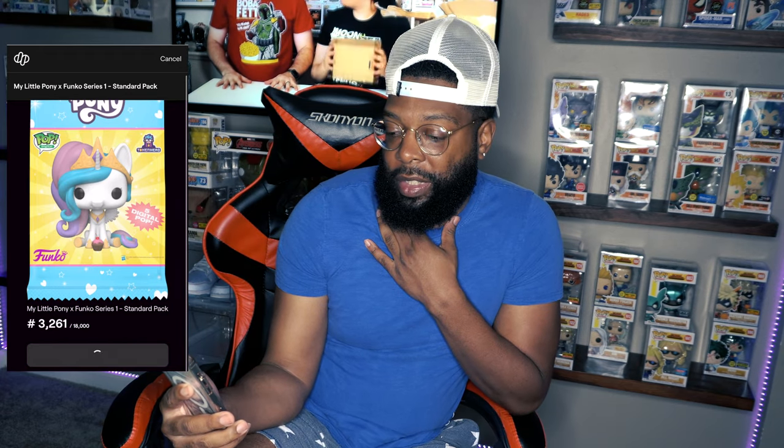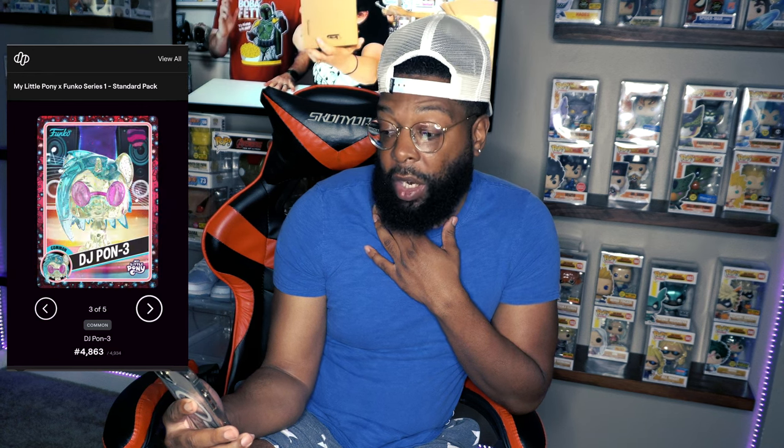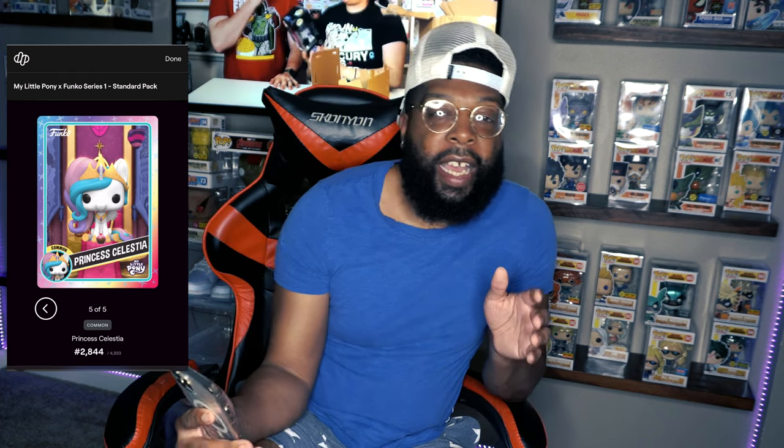Let's start with the standard pack to see what we got, then we'll go to the two premium ones. Opening pack number 3261 now — cards flying, only five of them. First one: Common. Second: Common. Third: Common. Fourth: Common. Fifth: Common. The entire pack was nothing but Commons, and that's what you typically get. If you're not familiar with NFTs, just know that getting something valuable or limited is going to be tough.